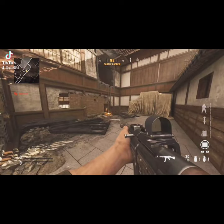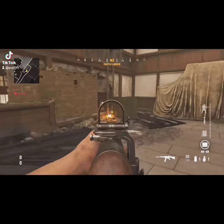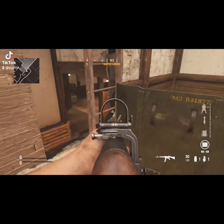Here on Vanguard Multiplayer on the map Castle, you want to come to this ladder right here and place the deployable cover down like this on the ladder.